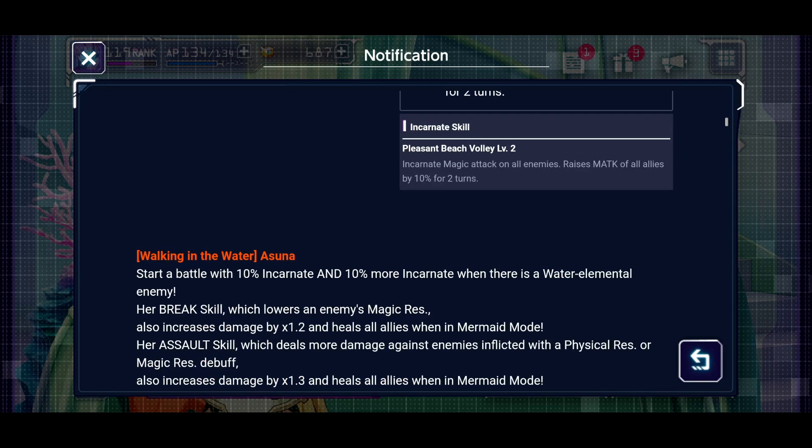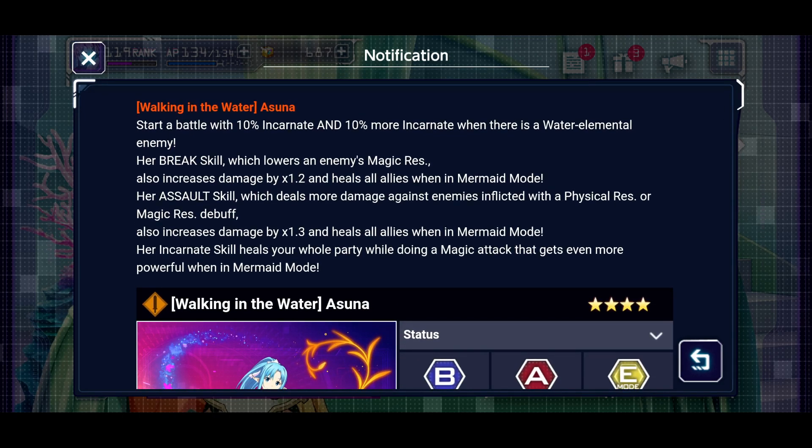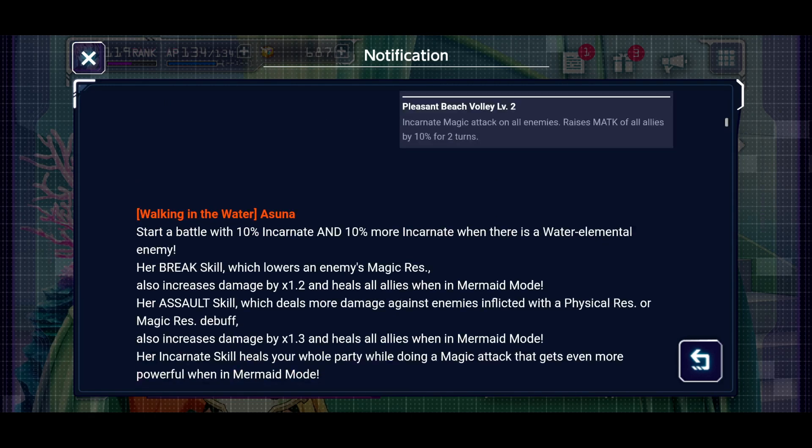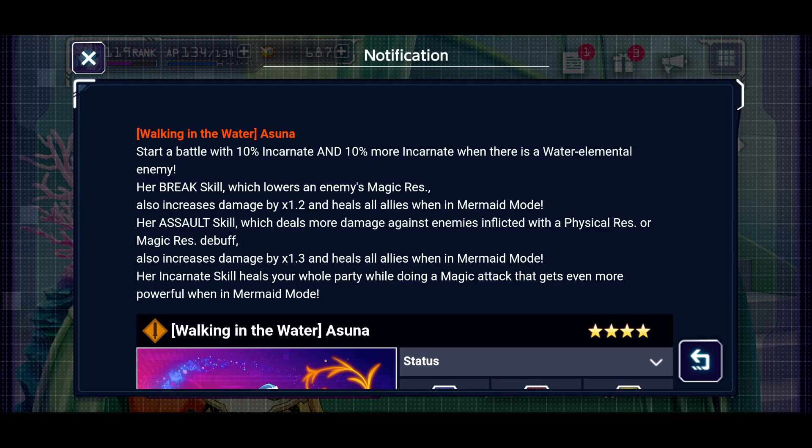Plus if they ever add another one of those select tickets you can buy - you know, the 40-ticket where you get to choose a character and get a whole bunch of diamonds - that would be another way to get one of these characters later down the road. Okay, now let's look at Asuna.